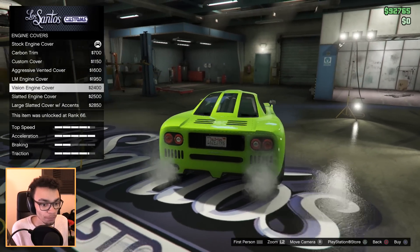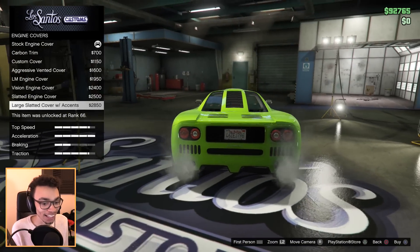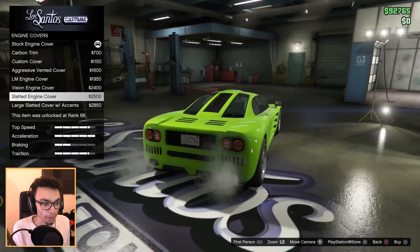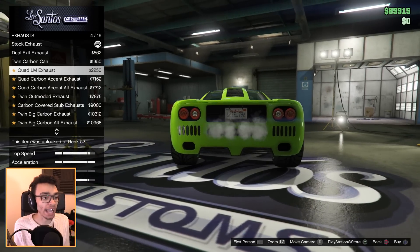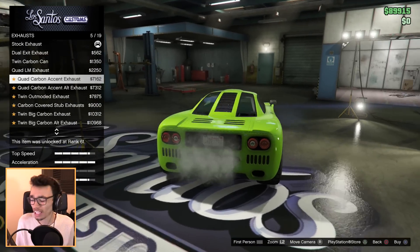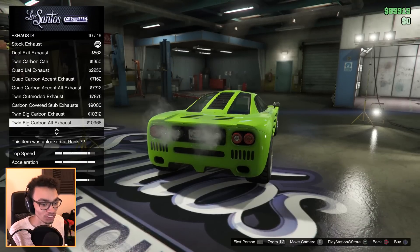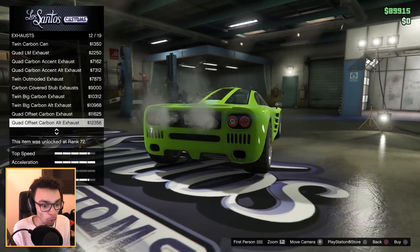Let's have a look at the engine covers. I'd love a full window screen option — it's almost there, but it doesn't look that great. I do quite like the fact that it's the color of the car, but it'd be awesome to have the louvered vents going on here. Exhaust — we've got the quad LM exhaust. I don't know what LM means. We did an LM car in Forza — Le Mans, Lamar. I love Lamar.